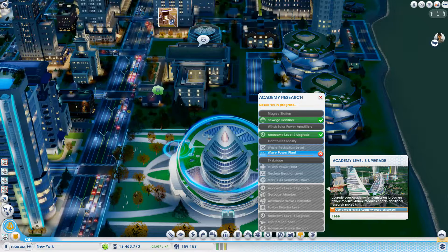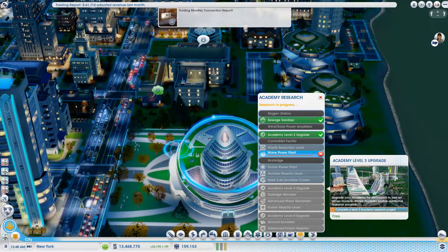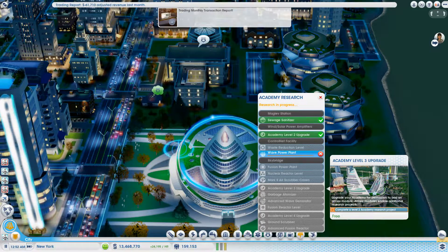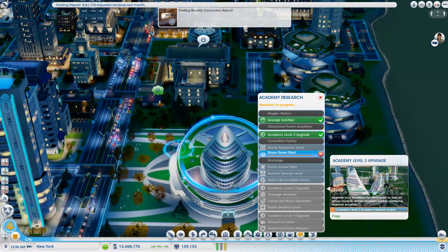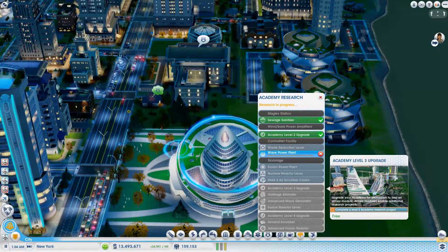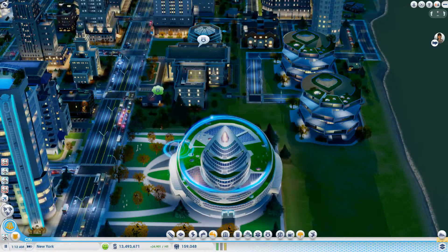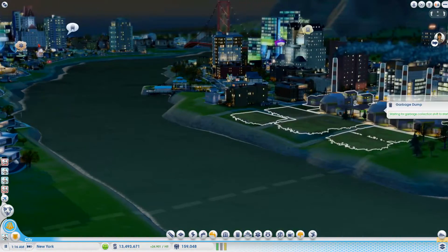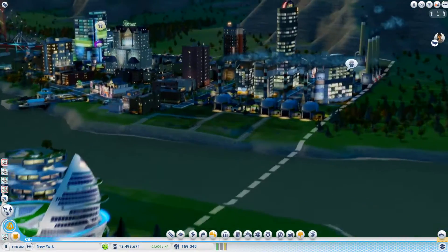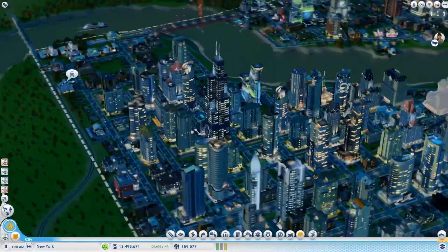We need to complete that research first, then we can upgrade to level 3, then we'll have to do a level 3 research, then upgrade to level 4, then we can start doing the ground scrubber. I'm just so excited for that. I've always wanted to fix that radiation in that city — that's why I still play SimCity.